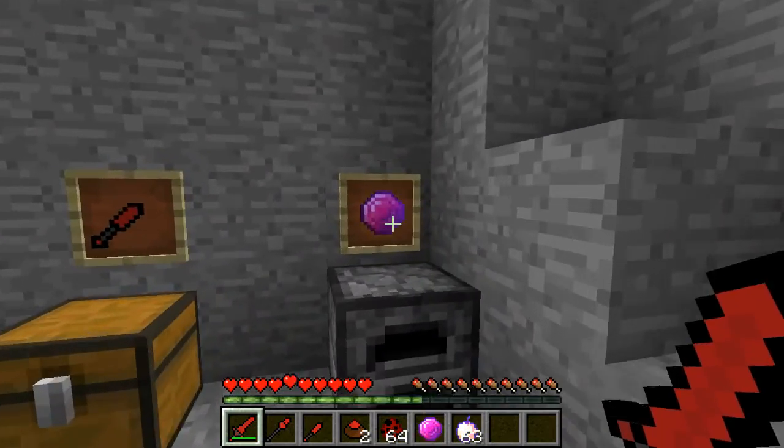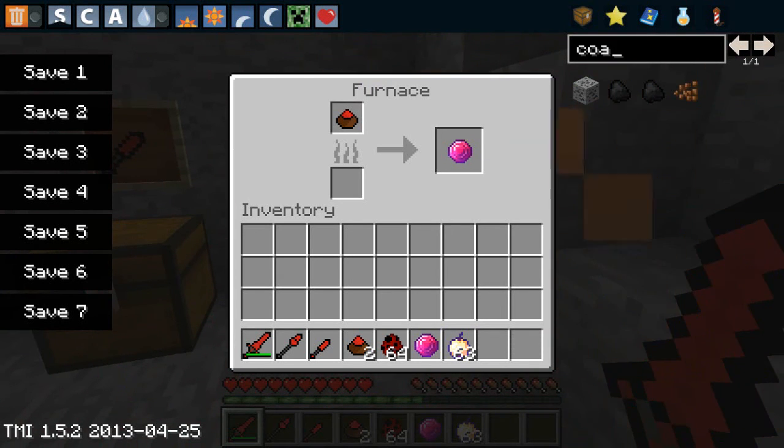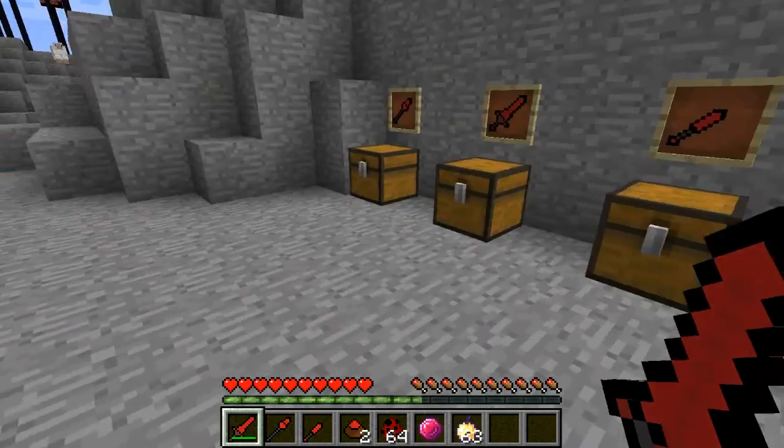Now let me go over how to make the Wretched Gem. Go to a furnace, take some of the Blood of the Wretched, and then you just throw in some coal or something. And then boom, it'll burn and it'll turn into a nice, pretty Wretched Gem.